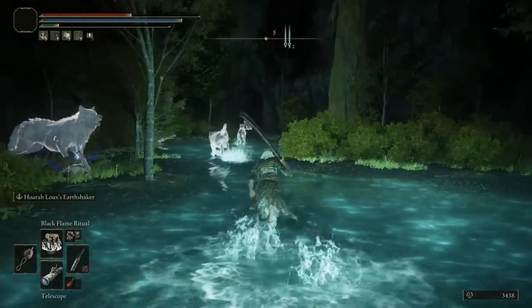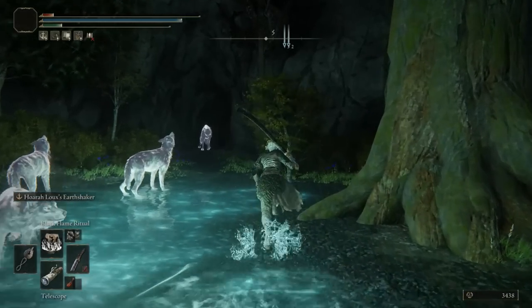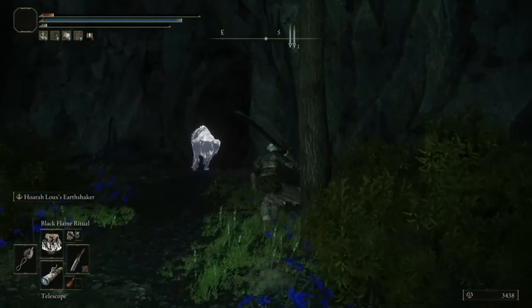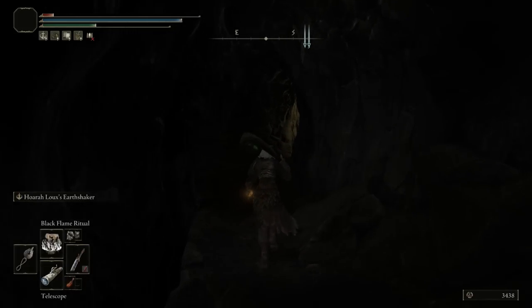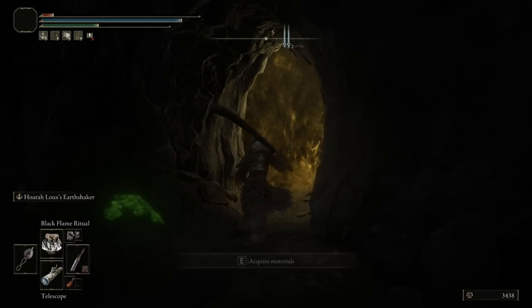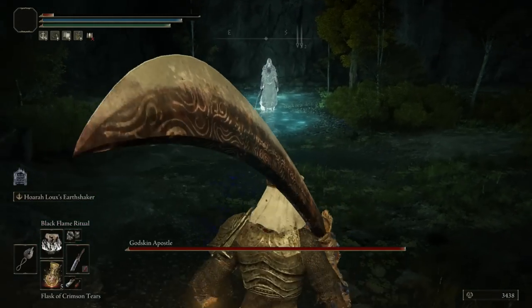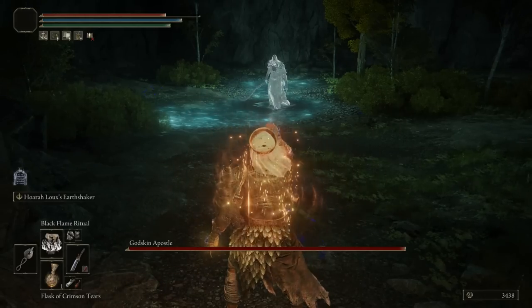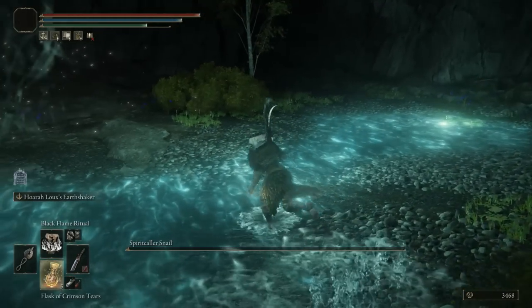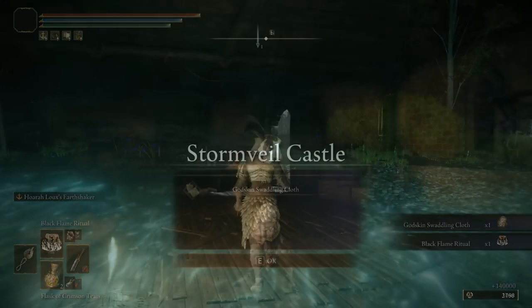Continuing on, we are going to pass by a few of these enemies here. Throw on some health if you're low. I'm just going to go straight past all these enemies so we can reach the Yellow Mist Door right here. We will interact with it, and you should be in a room where there is another Godskin. You will take this Godskin out — there will be two — and then after that, there will be a snail. Once you've taken out the snail, you'll then be rewarded with the item that you need, which is going to be the Black Flame Ritual.